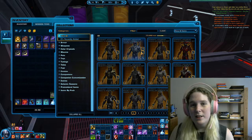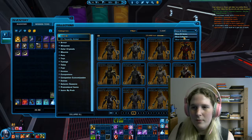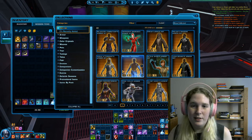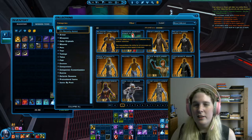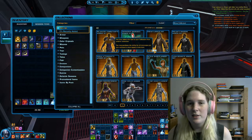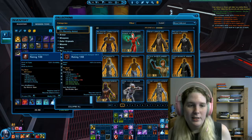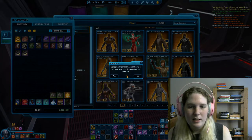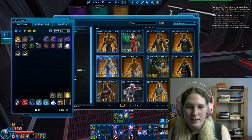If an outfit is in the Collections menu, many I have on different characters are not legacy unlocked — they're only on that one character. If you buy an outfit it gets bound to the character that equips it. This gear I crafted says 'binds on equip,' so when I equip it it'll give me a warning — do you want to bind it? I'll say yes.